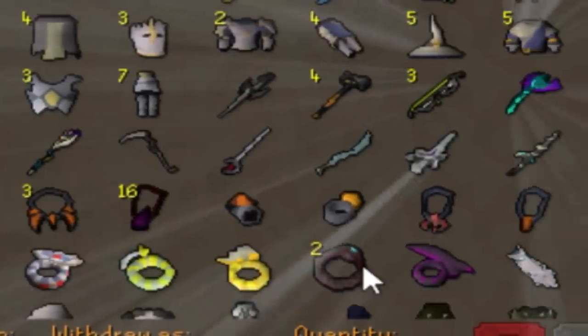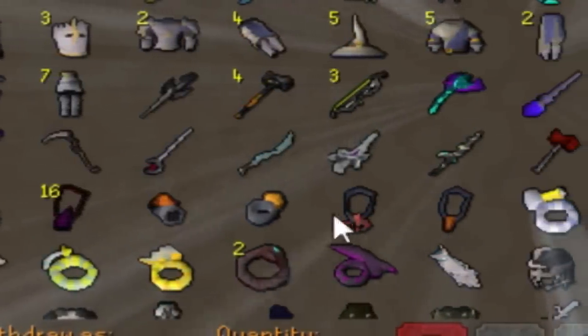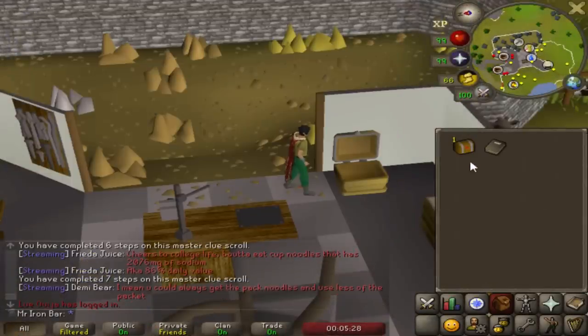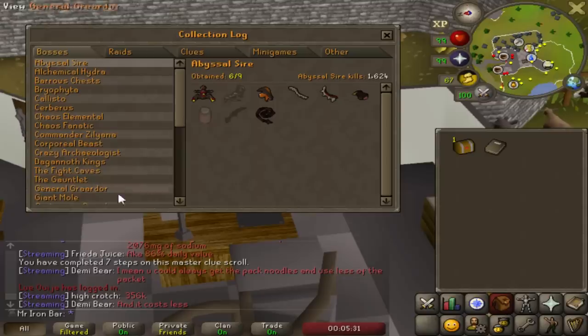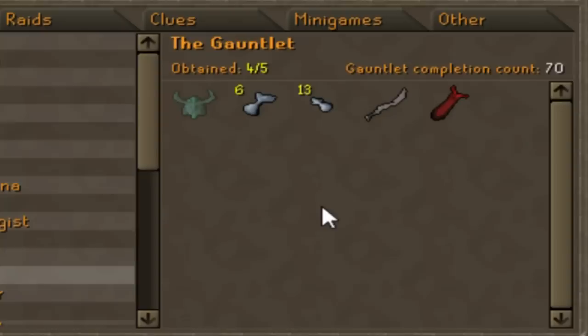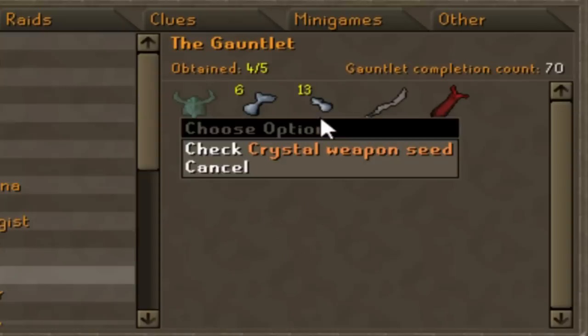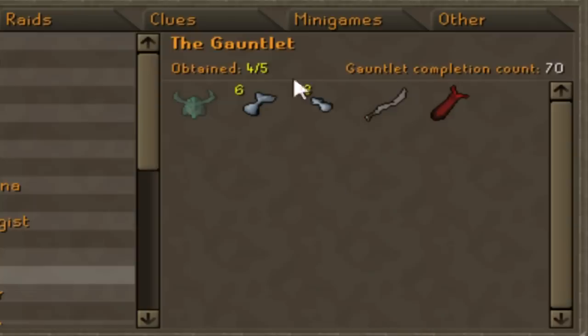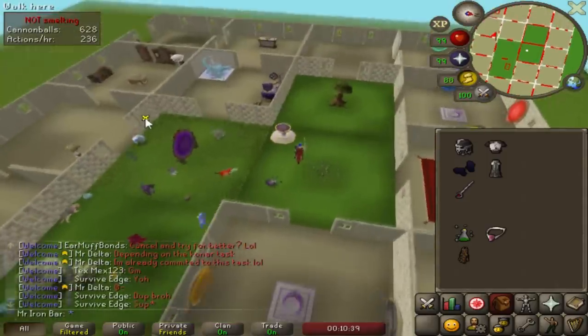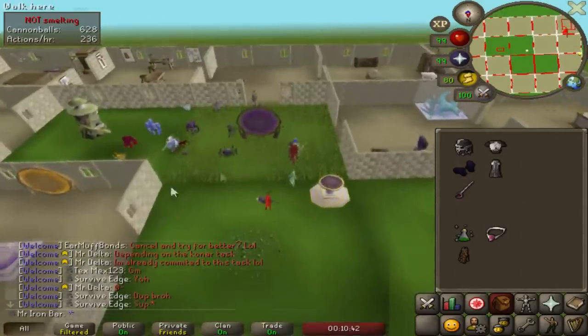That looks nice, man. End game weapons, end game equipment tab looking extra fine tonight. One of the only things my collection log is properly keeping track of is the gauntlet, because that came out after. So we got 13 crystal weapon seeds - we got trolled by the amount of those - and of course the blade of Saeldor on the 524th corrupted gauntlet.